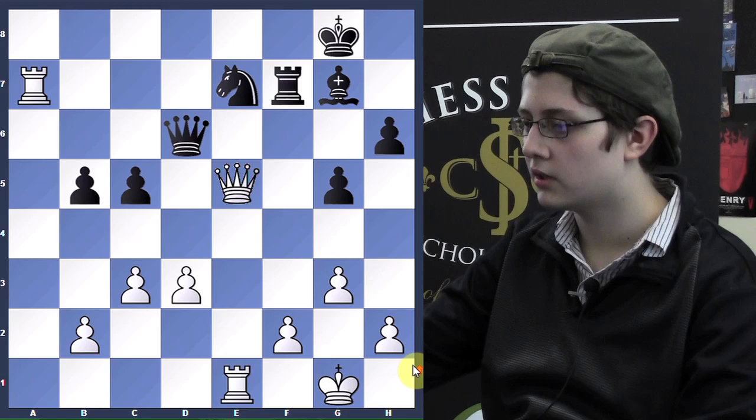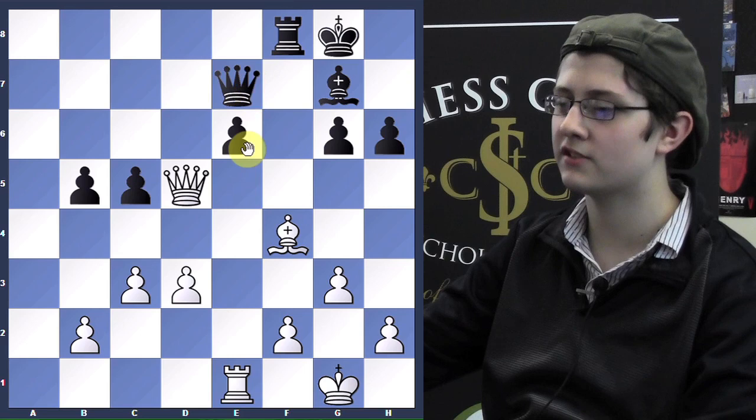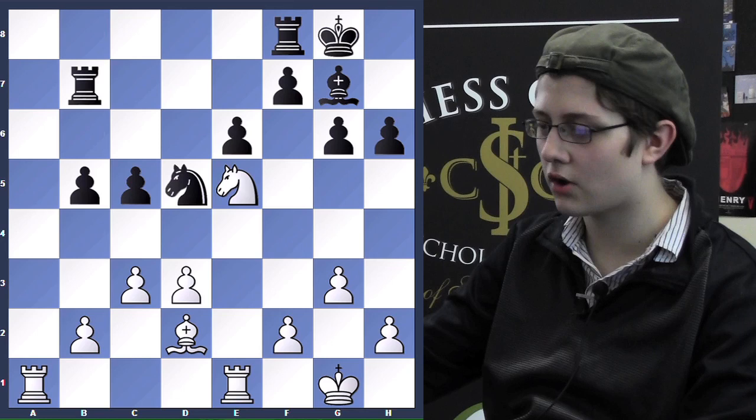The main point I think is if Rd5, then I have Rxe7, Qxe7, Nxg6, which is a fork, and I have this move — it's a pin — so I win a pawn. He played Qd5, exchanging queens, but now I think I'm fine: Ra6.